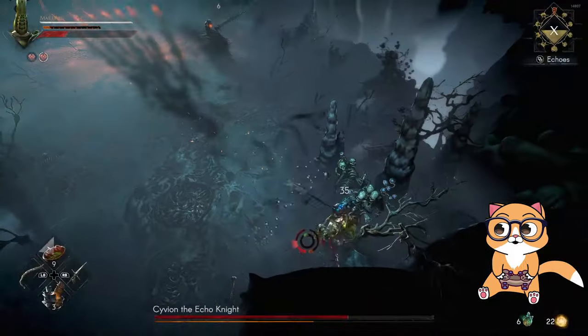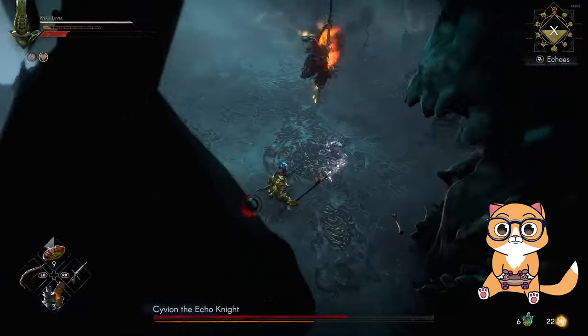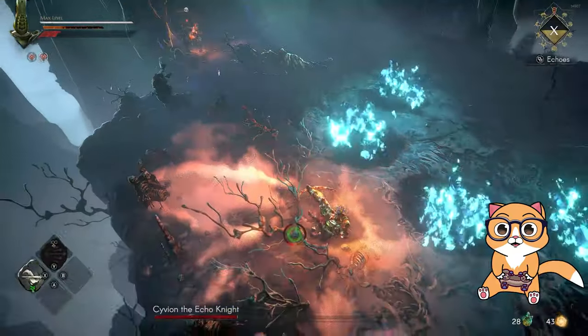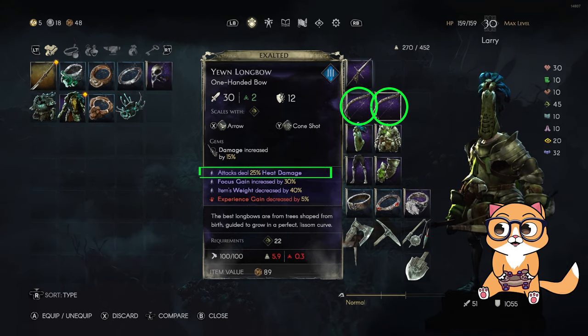A few days ago when they released this new crucible patch, elements on the bow were bugged during the final boss of the crucible. I am happy to say they just fixed it. You can now use the bow with any element.